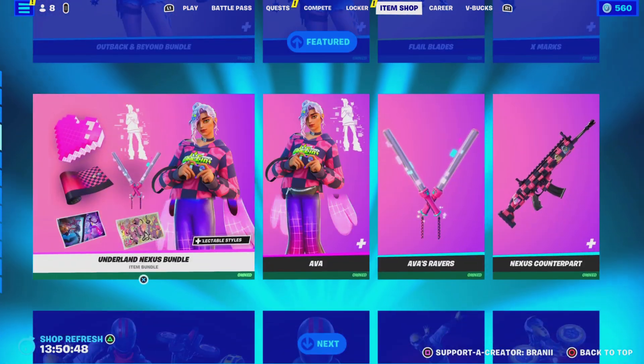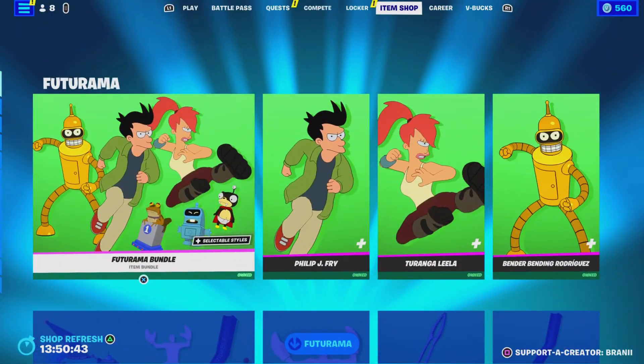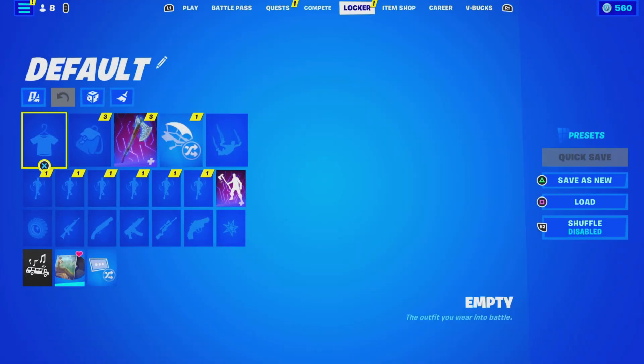Everything else at the bottom is pretty much the same. Drop a like, subscribe, share the video. And this is what it looks like in the locker and in the lobby.